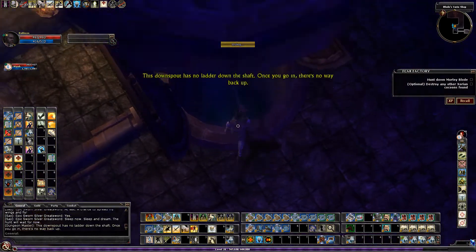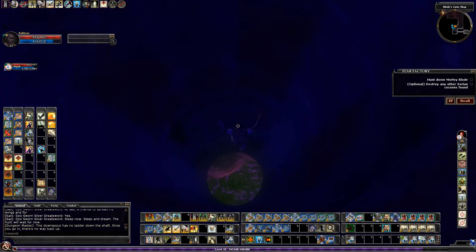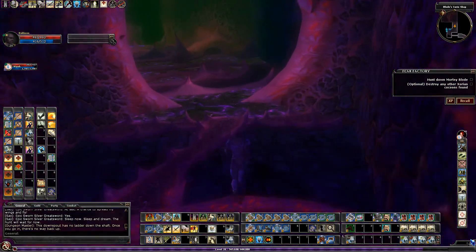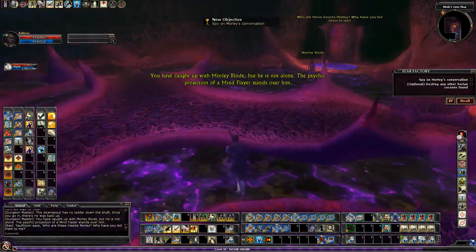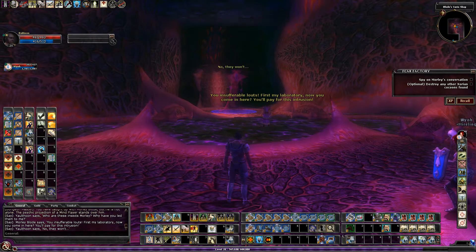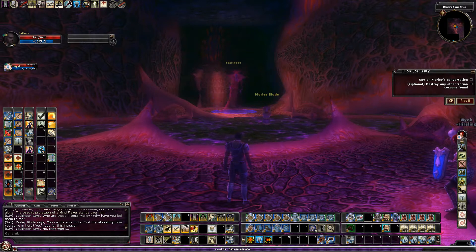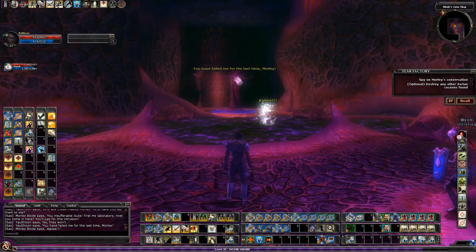This downspout has no ladder down the shaft — once you go in there's no way back up. You can see the ledge; just kind of feather fall that direction and you'll avoid going in the water. We're at the end fight again. But he is not alone — the psychic projection of a Mind Flayer stands over him. 'You have failed me for the last time, Morley' — stealing the Darth Vader line right there.